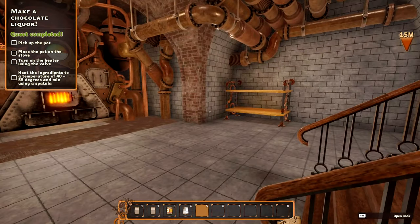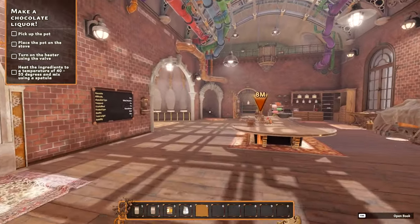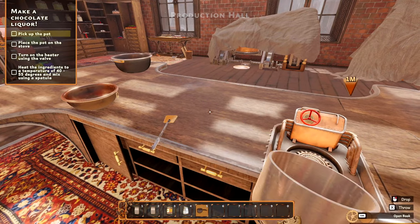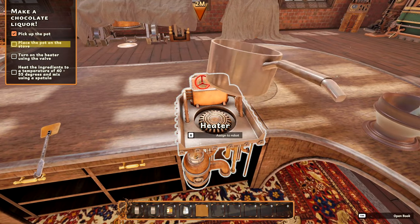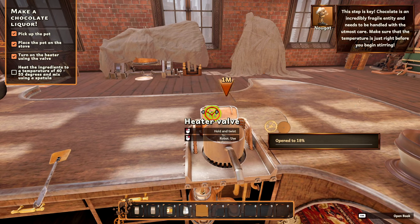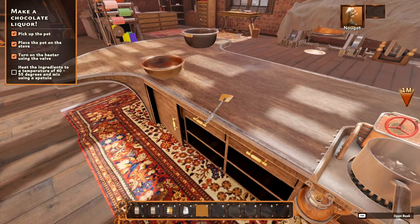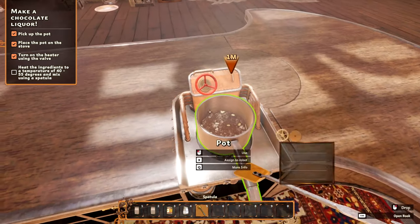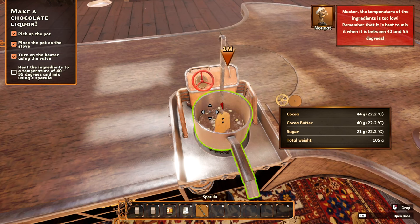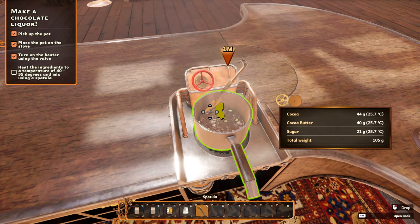We got the furnace on - set the heater valve to 60 percent. Pick up the pot to make chocolate liqueur. Right-click and put it right here, then turn on this little valve. 40 to 50 degrees. Usually chocolate - I've seen people do it before - you don't want to go too fast. That does tell you the heat on it already. Oh god, I gotta stir this - you gotta rotate your mouse round and round.